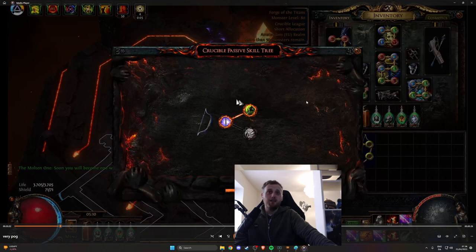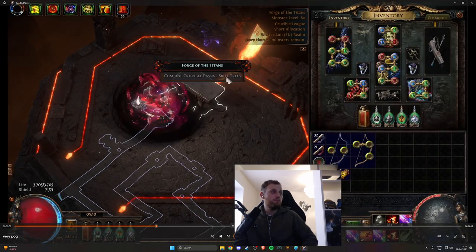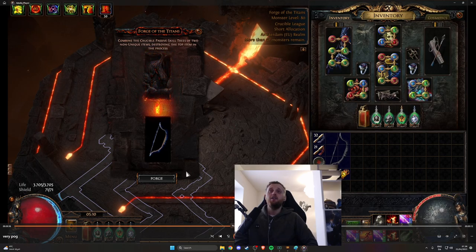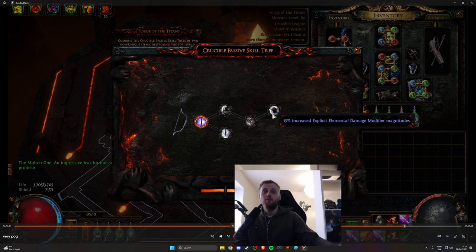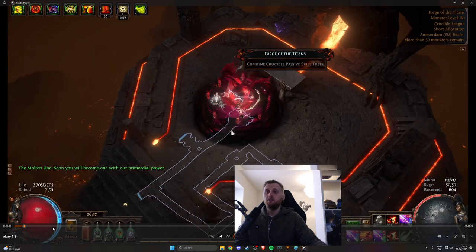I'll show an example of where I have the nodes I want but the tree is big and it breaks the item. I have the one-two on a small tree — this is perfect. From my experience this is almost impossible to fail. These two were good as well. Let's slam it and see what happens. This is like the perfect scenario for increasing your RNG — as good as it gets. I've been two for two with similar trees to this. You can get unlucky, but I've seen three other people in my stream have success with this method.